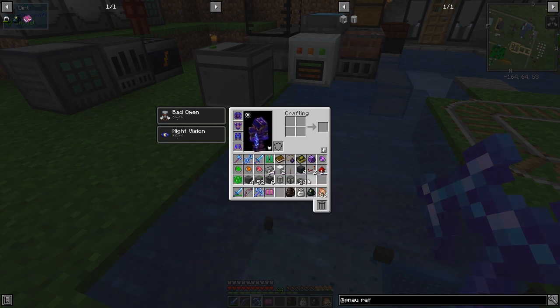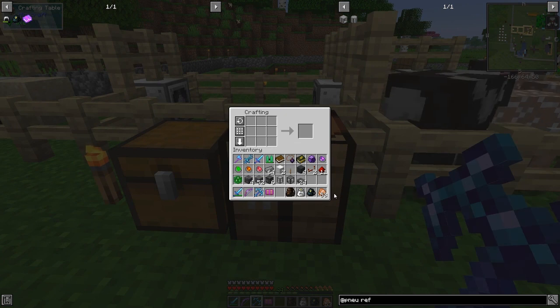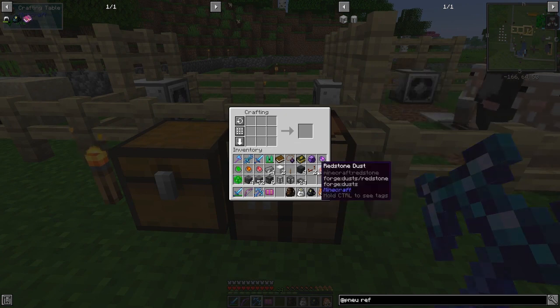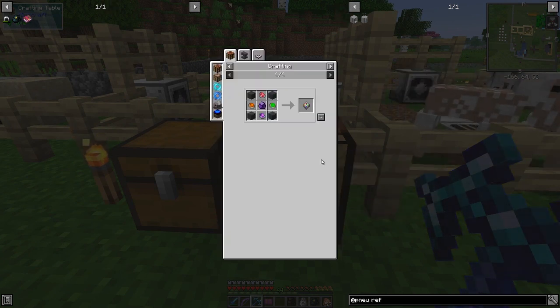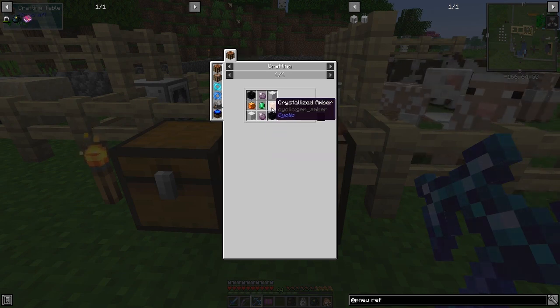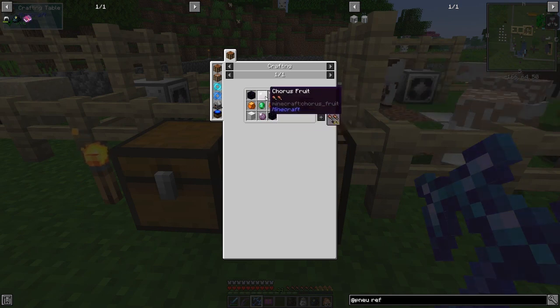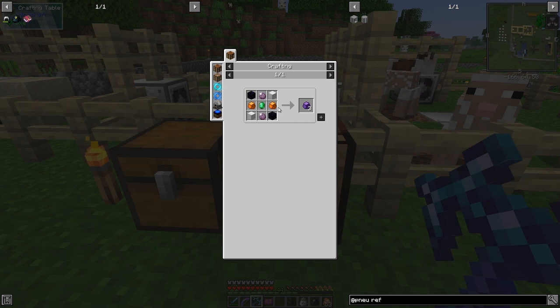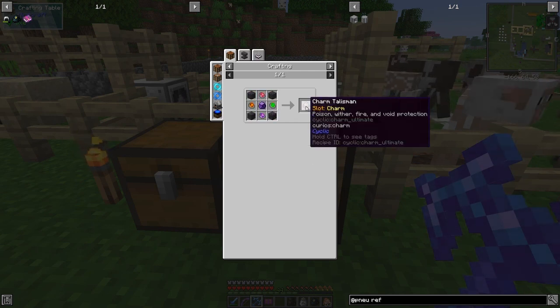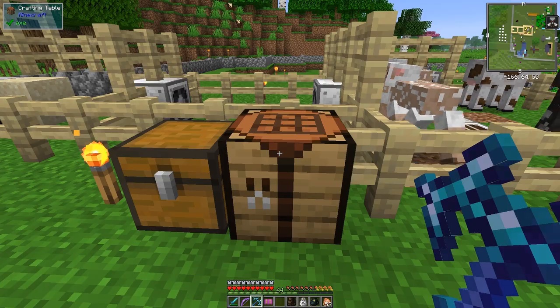There we go, so we've now got four gray concrete. We also need crystallized obsidian, which is made from crystallized ammo — we've made that before. Obsidian's no big deal, blocks of iron no big deal, coral roots obviously no big deal. I don't need to make this anymore because we've already got one of those.